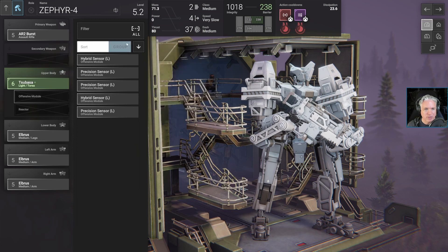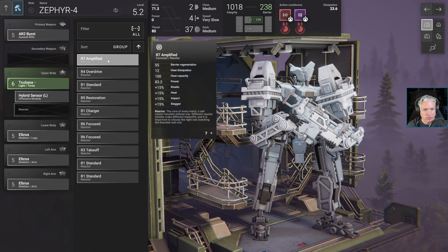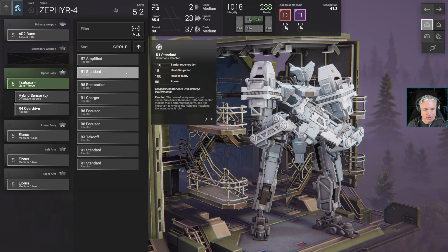These two sensor mods look identical to me. We're just going to apply one. Remember, we want this guy to be fast and light. Looking at the reactor options: heat dissipation 12, barrier regeneration 55 — that's useful. This R4 overdrive has barrier regeneration 110 and 100 heat capacity. I feel like the overdrive reactor is probably the best one at the moment. Let's just slot that for now.